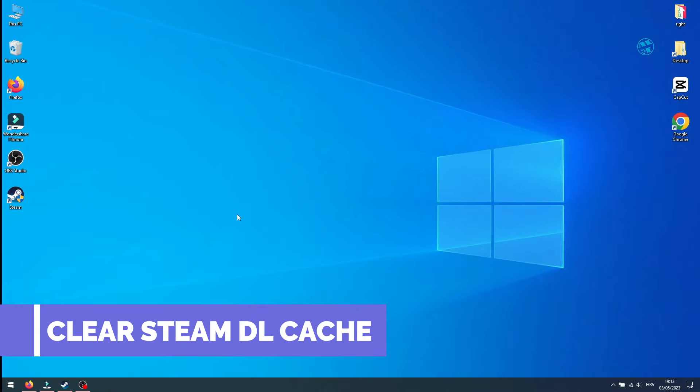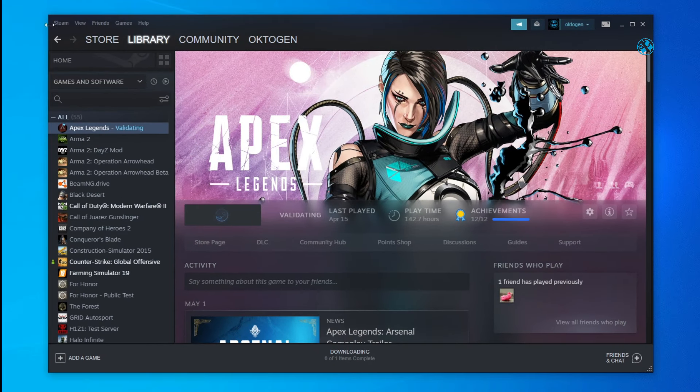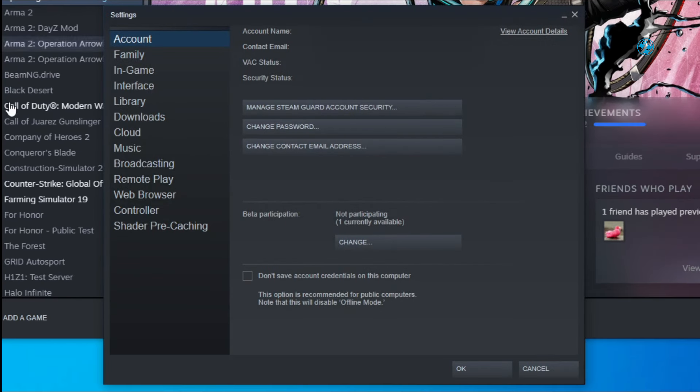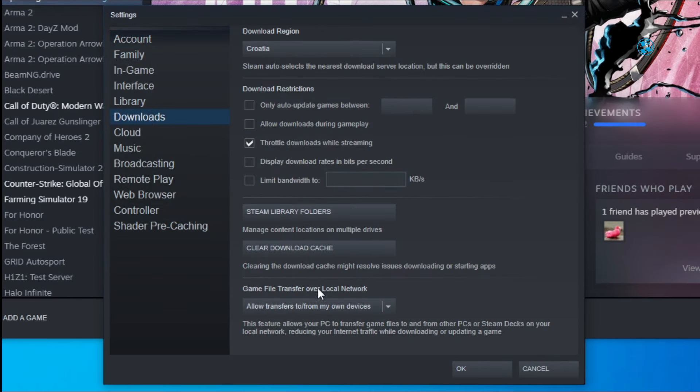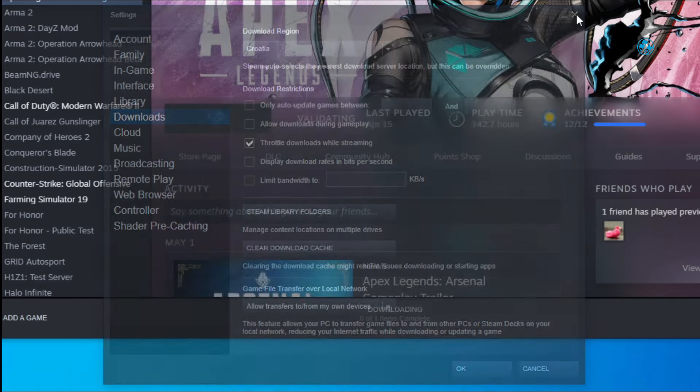The next thing you can do is to clear the Steam download cache. Launch Steam. In the top left corner, click on Steam and select Settings. Click on Downloads and then click on Clear Download Cache. Click OK — this action will log you out from Steam. After this, restart your PC, then log back into Steam and try the game.